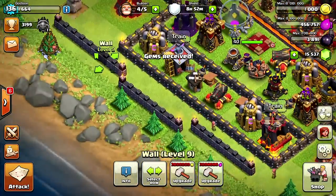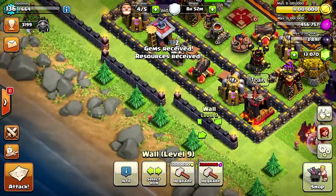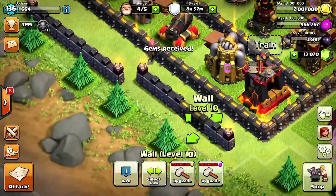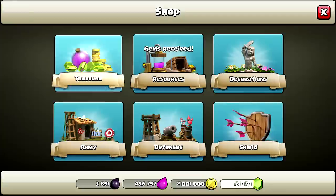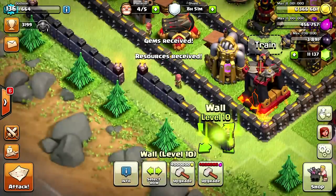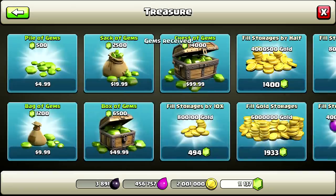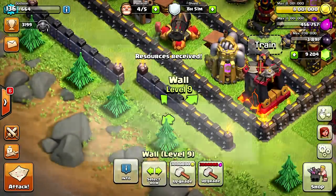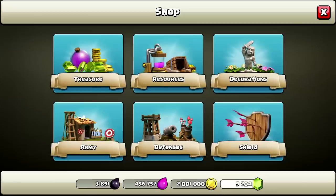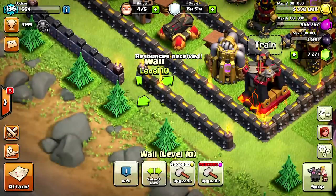We're gonna need some more gold — and more gems, there it is. Now time to do these individually. I hope you can bear with me, this video is gonna be pretty long doing one wall at a time. Oh, I'm already out of gold again. You guys, I'm starting to hurt — somebody hold my hand! It's two walls at a time that you can upgrade with a full storage of 8 million. Two walls at a time — there we go, that is one section.